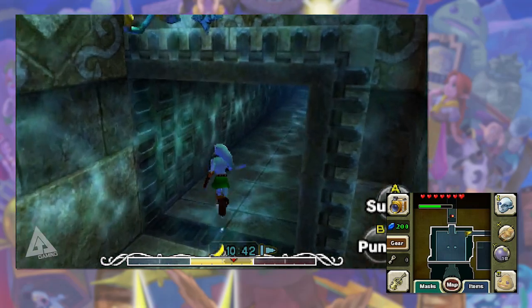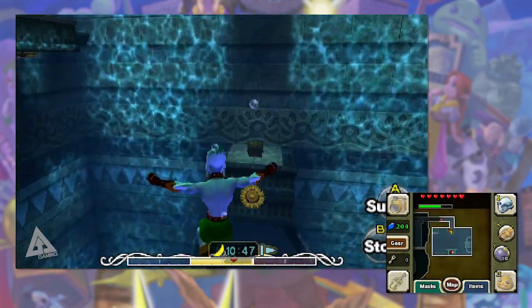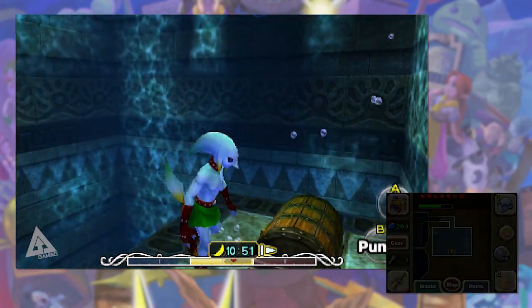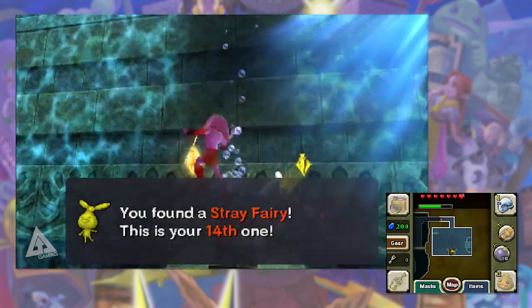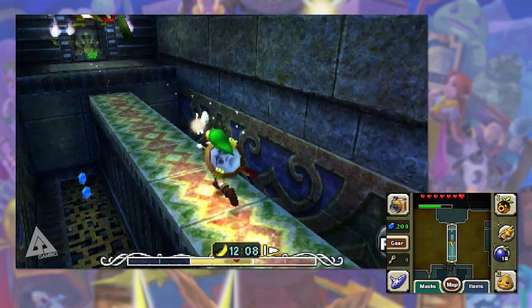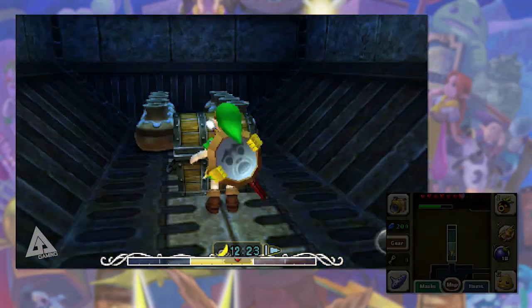Using your Zora mask, jump back in the water, swim to the other side, through the tunnel, past the Dekuhand, and you'll come back to that room. Sink down a bit and on top of that platform is another chest we summoned earlier — that is fairy number fourteen. Finally, when you're in the room where you fight the Hiploop on the thin bridge, kill it, drop down, and you'll find the fifteenth and final fairy inside that chest.